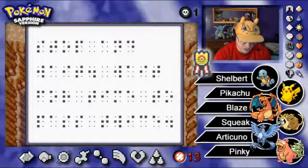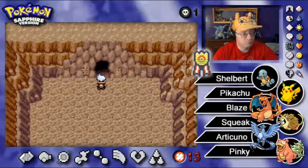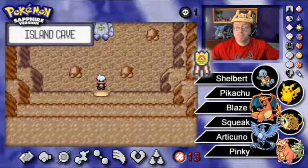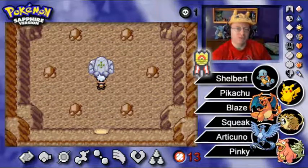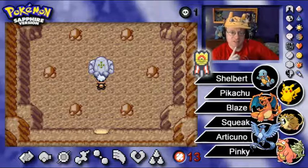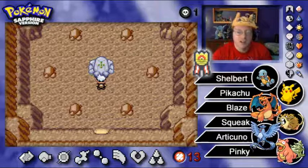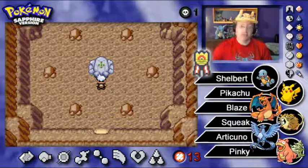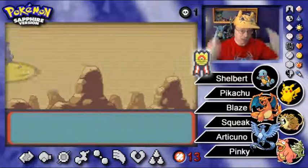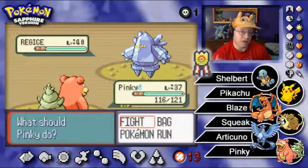Here we are with the chamber. I thought this was Registeel but no — this is Regi Ice. Registeel has a different body shape; that is definitely Regi Ice. The last word of the inscription must have been something — stop and wait for time to pass. I messed up the last capture so I hope I bought enough Pokeballs. Let's see if my strategy works. If I'm correct, this thing probably has Icy Wind, Super Power, Ancient Power, and Curse — based on what we saw with Regirock.